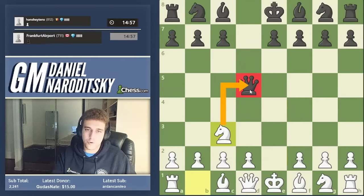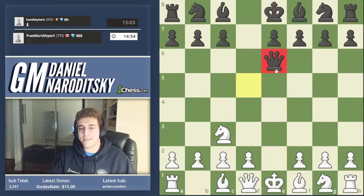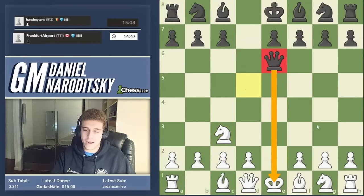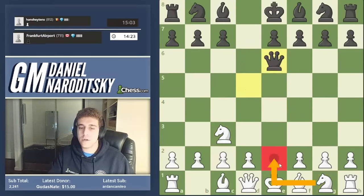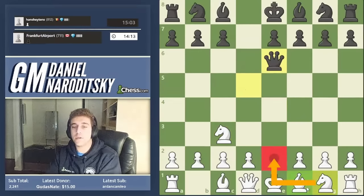Black is eschewing all minor piece development and instead moving the queen around in the opening. Queen e6 check — this is a move beginners often like because they like to give checks, and it's obviously a bad move. But it has been played by some GMs recently and black does have a way to try to make it work at a high level. How should we block the check? You could make a case for knight g2, but the straightforward move is bishop e2, since knight g2 blocks the development of the f1 bishop.